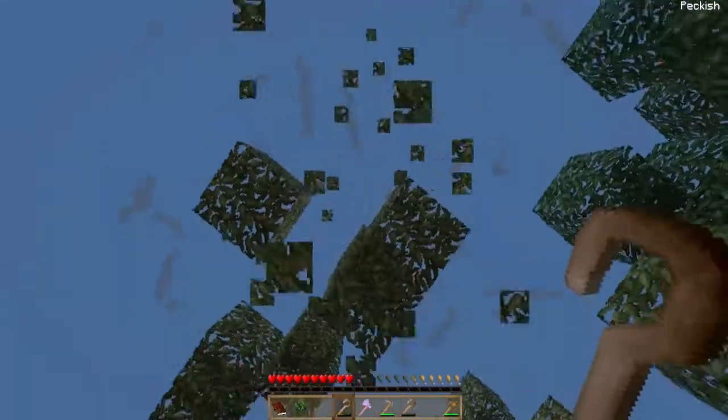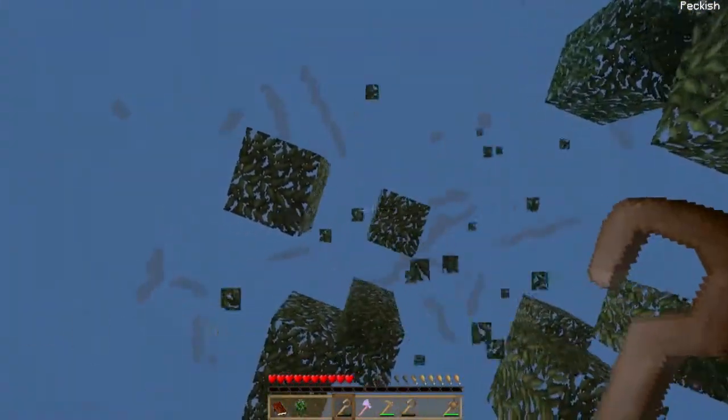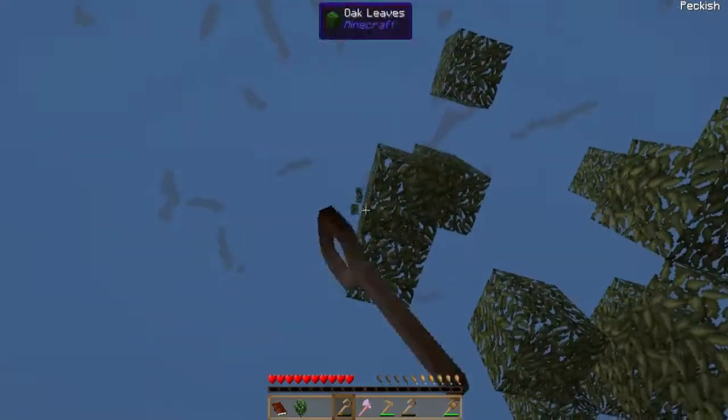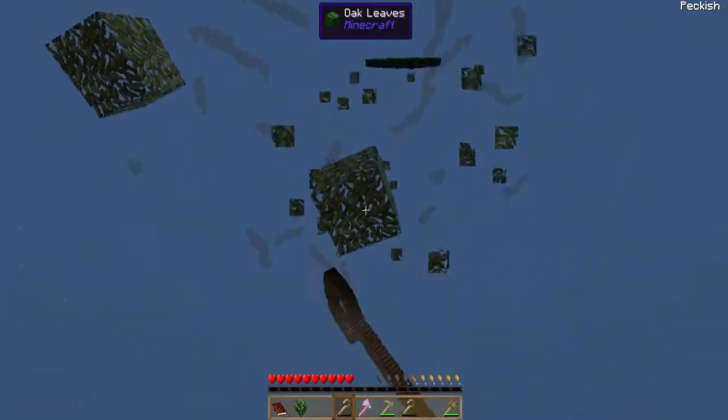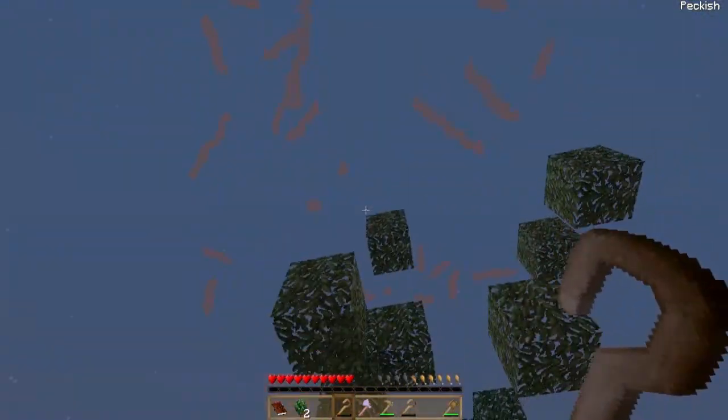You can fill them via hoppers. You can kill things with hoppers? Yeah. And you can turn regular cobblestone into mossy cobblestone by putting a barrel filled with water next to it.